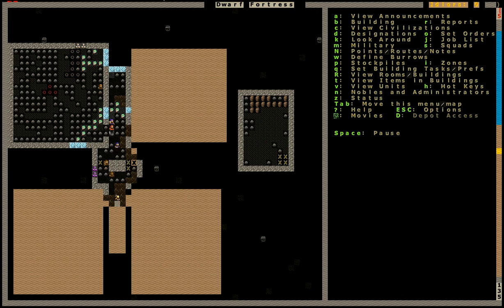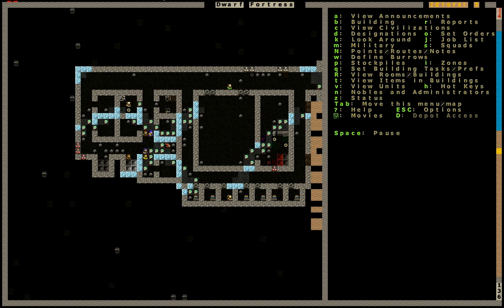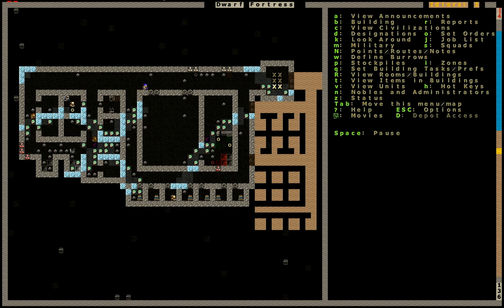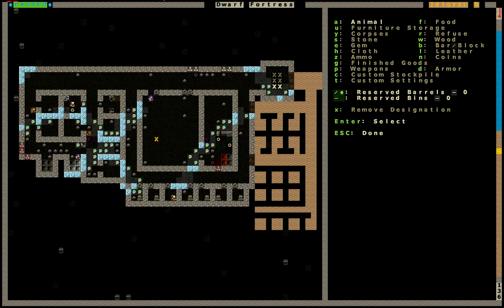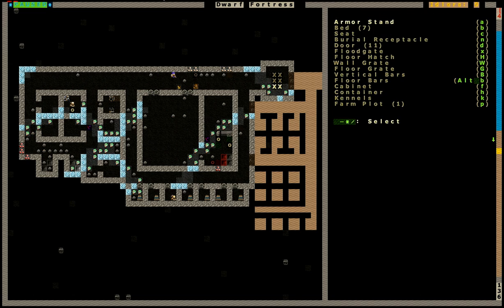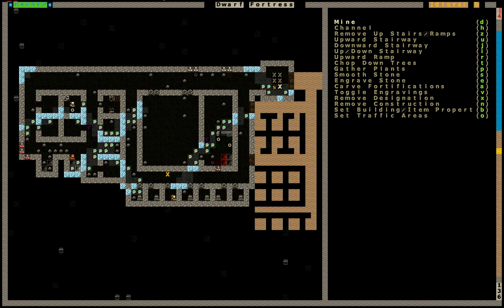Let's move that window a bit. So, our plans right now are to get this dining hall looking awesome. We're going to do some engraving. Now, engraving... trying to remember all the key controls.